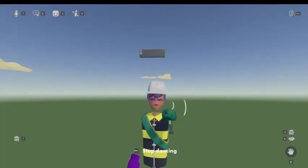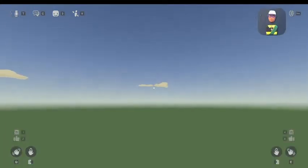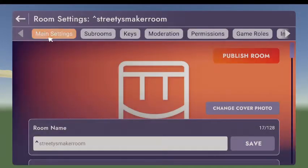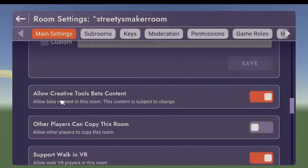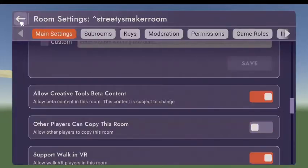Now we're going to get to the tutorial part of the video. Basically what you're going to want to do is open your watch, go to this room's settings, main settings, and scroll down to allow creative tools beta content. You're going to want to checkmark this one as orange. I already have it here, so I'm just going to leave it.